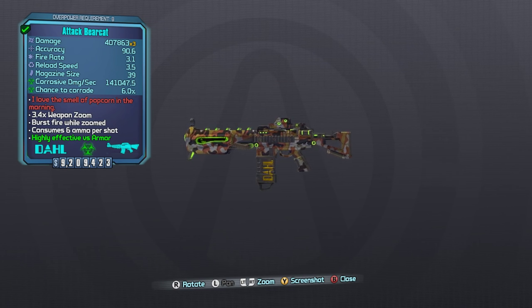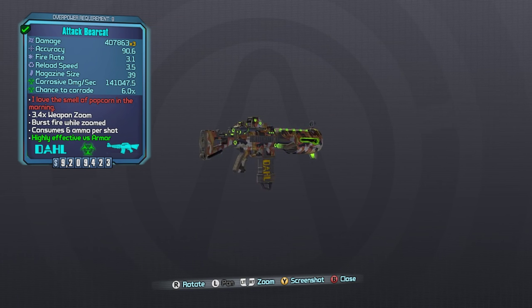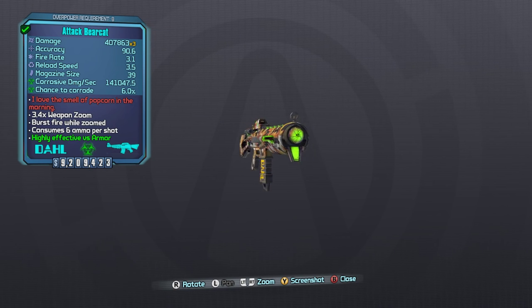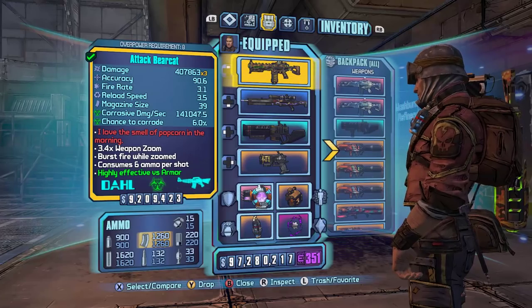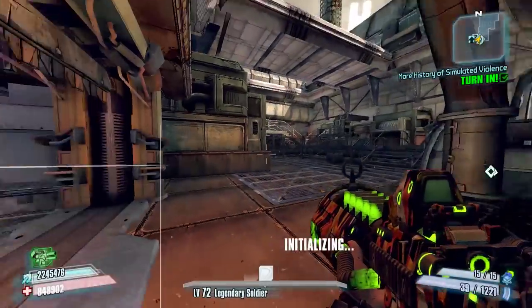The Bearcat is the pearlescent Dahl assault rifle, and it is a grenadier type weapon. The red text says 'I love the smell of popcorn in the morning.' We can see it has a magazine size of 39 and a fire rate of 3.1, but that will be somewhat different with it being a Dahl weapon in burst fire mode when we zoom in.